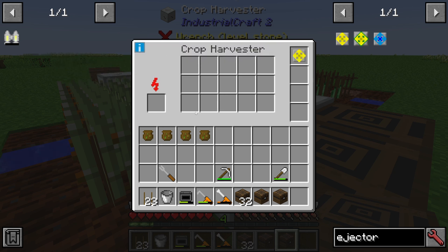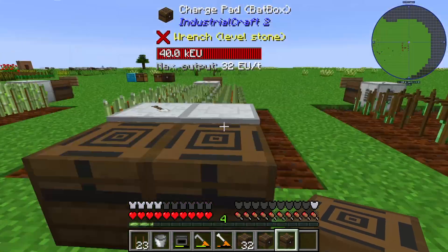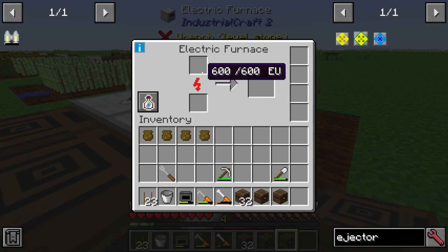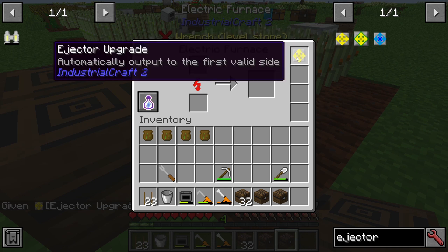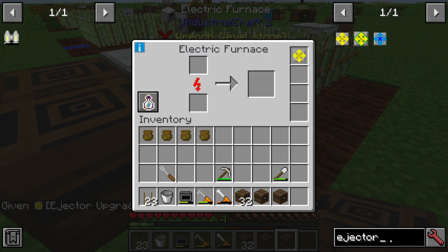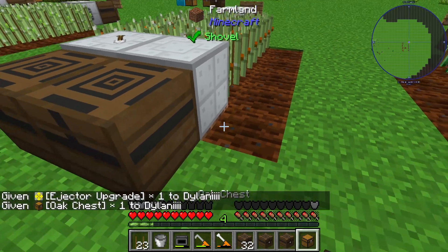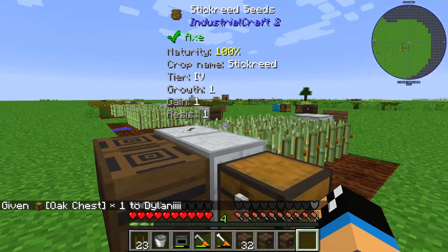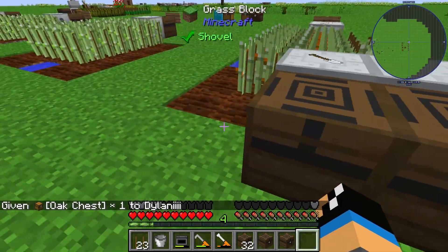We can configure our harvester with an ejector upgrade on this side, so that the crop harvester's inventory will send items to the next nearby inventory — in this case the electric furnace. You can also use an ejector upgrade and put a simple chest, so your items go into the chest.